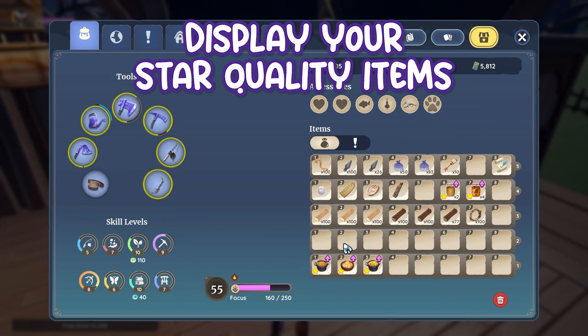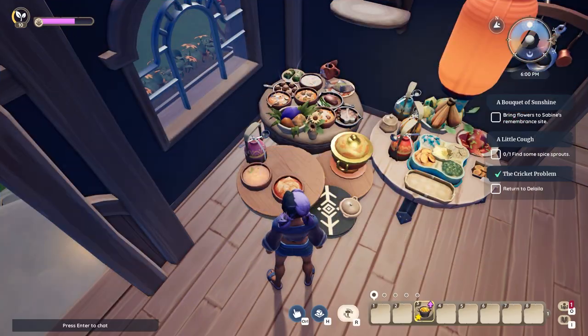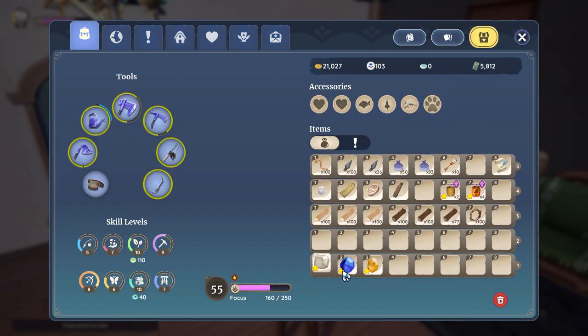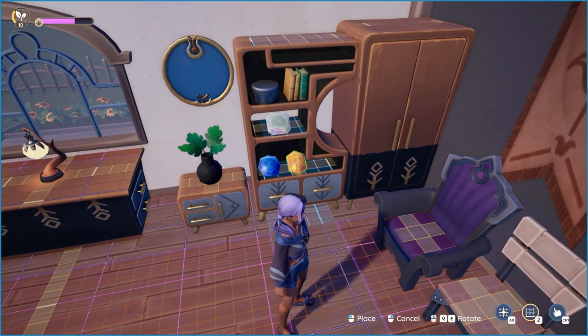Tip 11: Display your star quality items. Star quality items like food and gems can be displayed on your plot. If they're taking up much needed space, you might as well show it off. Plus, it's nice to see the things you have sometimes.